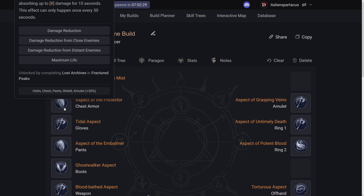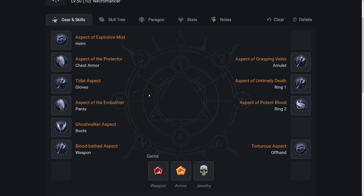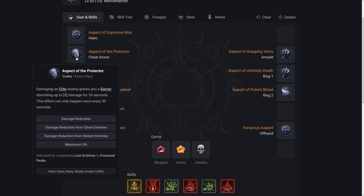For Chest Armor, we use Aspect of the Protector — damaging an Elite enemy grants you a barrier absorbing up to X damage for 10 seconds. Because this is a static number, you want to get an Ancestral version for a larger barrier value. For affixes, we go Damage Reduction, Damage Reduction from Close, Damage Reduction from Distant, and Max Life. The reason for three different types is that Close and Distant damage reduction have a caveat attached, giving us far more damage reduction — something like 31% on Close Enemies.